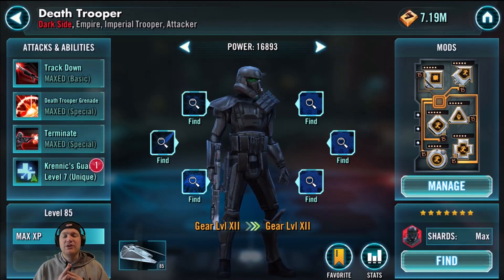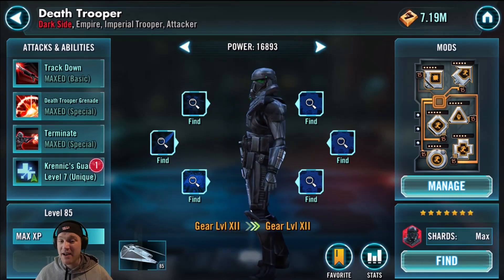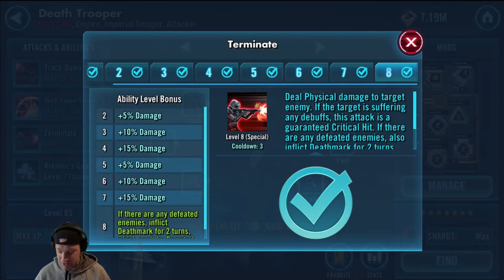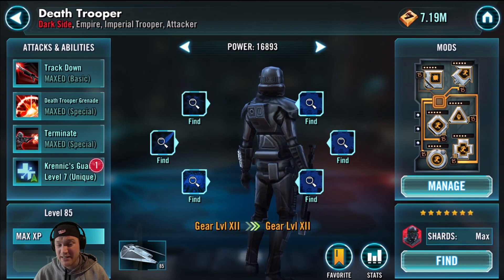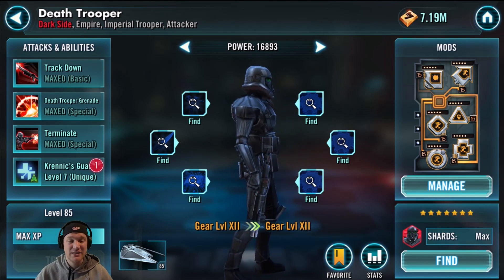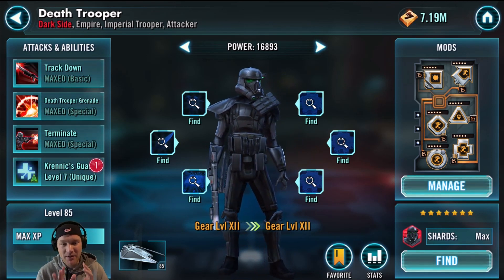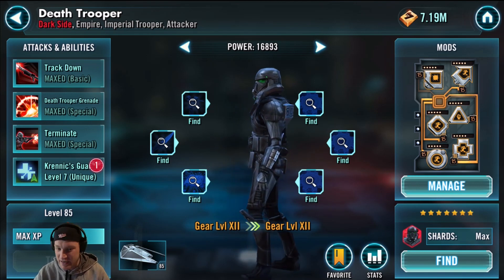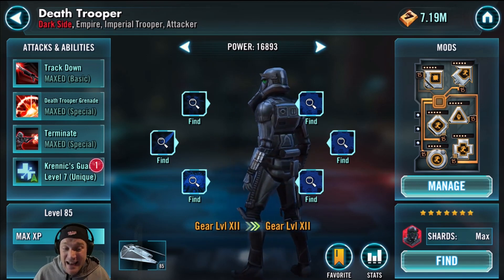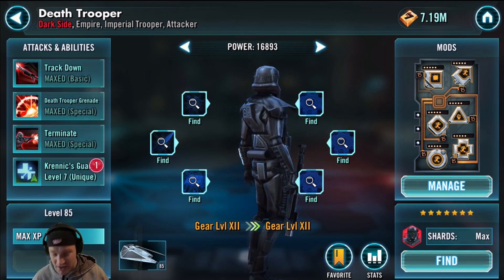Then we have Death Trooper. Death Trooper is a great character to have overall — I still use him at the top of arena when I want to have fun. His death mark ability, which comes from Terminate, is probably the best ability to run in the Sith raid right now, especially with the small nerf to the Resistance. Obviously Jedi Training Rey is the best team still, but when you put a team in there with him and his ability to use death mark, it ups the damage significantly. Also, he's one of the pilots for the Tie Reaper, which is the best ship in the game still in my opinion.